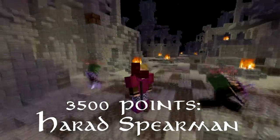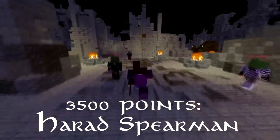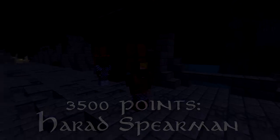Helping out team Mordor, the Askineth Harrod Spearman carries a stone sword with 3 spears, as well as leather armour with Protection 2, making this class the right choice.